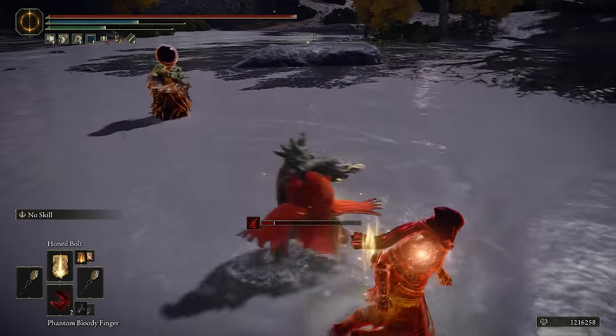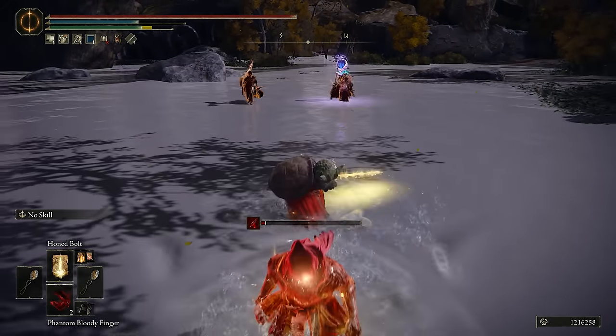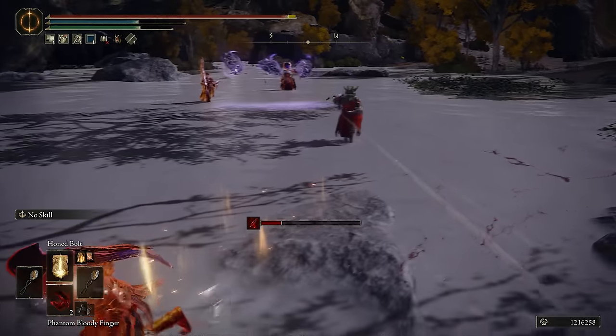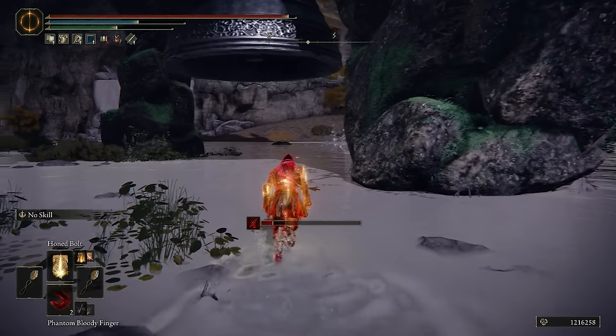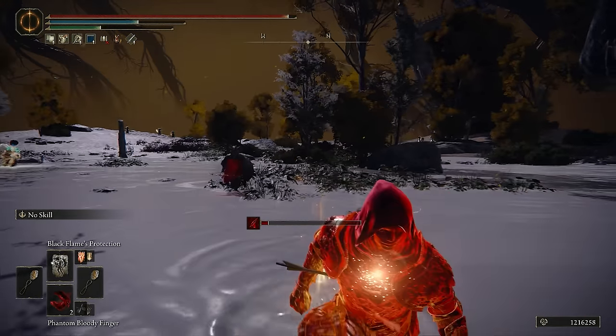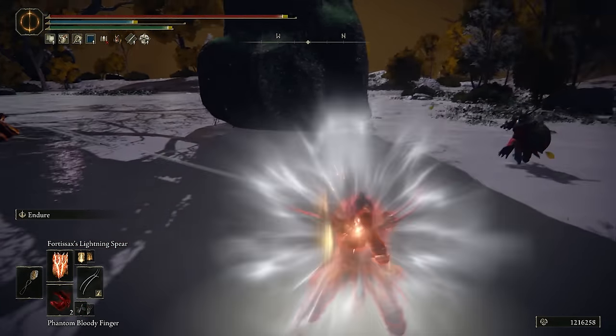Hey there. Greatsword. Nice. Moonveil. Rocks have a lot of range — I can see the plan there. What if we fight underneath the mausoleum? This is always fun.